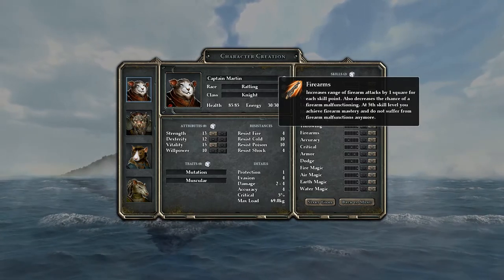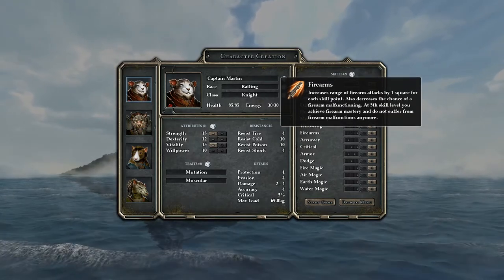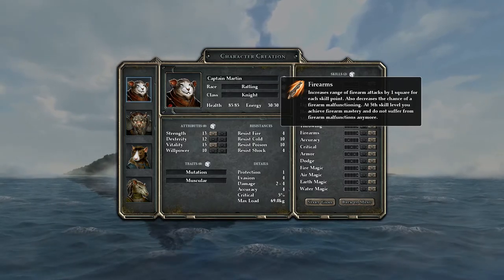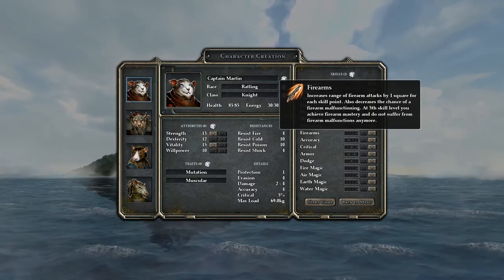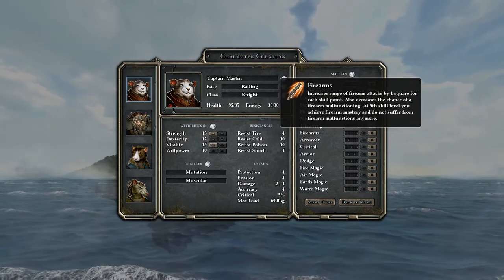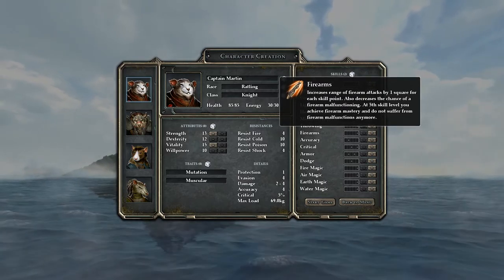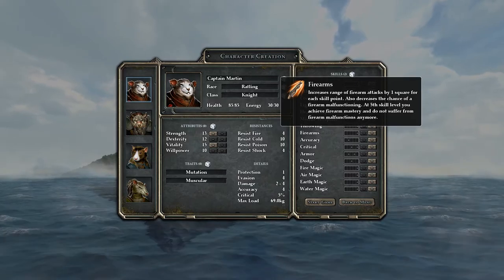The firearms skill doesn't actually increase firearm damage - it just increases range. I don't like firearms because you can't pick up your ammo, you just have to hope you find more. Based on that, we'll probably be skipping firearms this run.